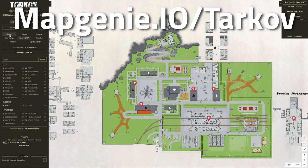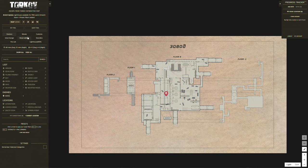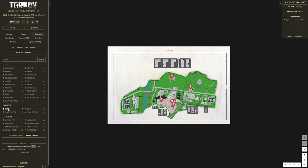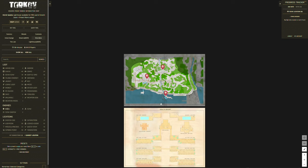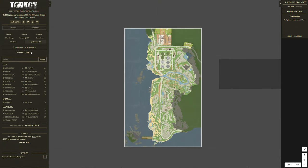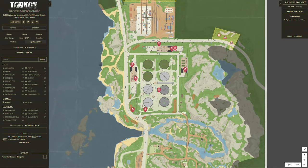On Factory there's just one boss location, but on Customs you want to get yourself your Reshala kills because his guards carry guns as well. On Shoreline you've got Sanitar — he's only got two guards but they carry some pretty decent stuff, up at the resort, the cottages, and down at the pier.